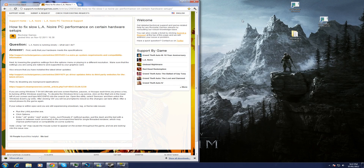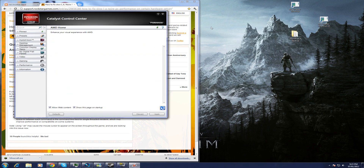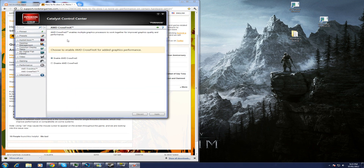Now for people who are running Crossfire — most people who set up their own systems will know how to disable Crossfire, but those who bought a pre-built system or a laptop that already had it set up for them might not. So I'll quickly go over how to disable your second graphics card. You're going to want to open Catalyst Control Center, go to AMD CrossFireX, disable AMD CrossFireX, and press Apply. I'm not going to do that though because it will screw up my recording.